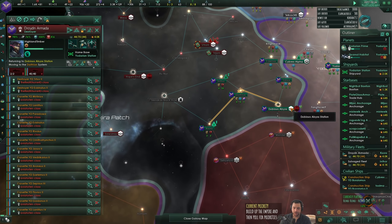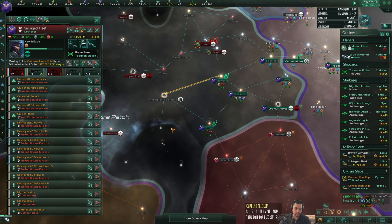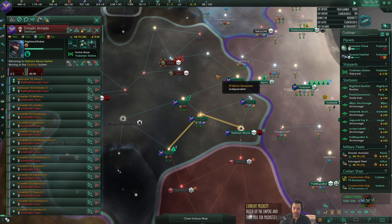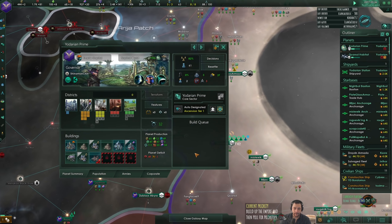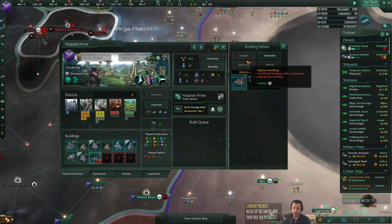I'm going to have the droiden armada fall back to the dubious abyss because the ships need repairs. They're not really damaged actually, but I'm going to have them get repaired anyway. My ministry of culture crumbled because I ran out of building slots. Rude.